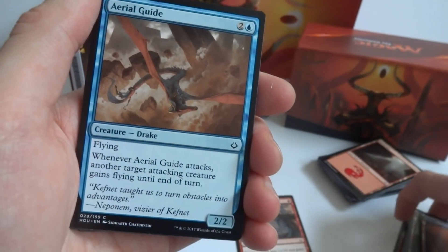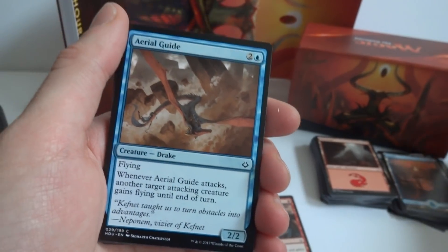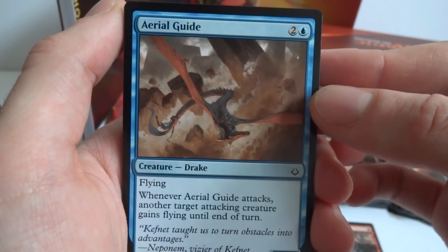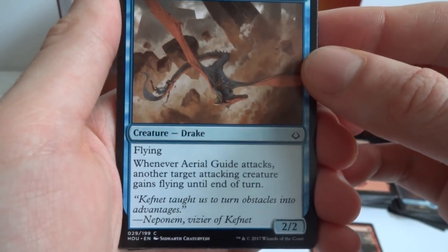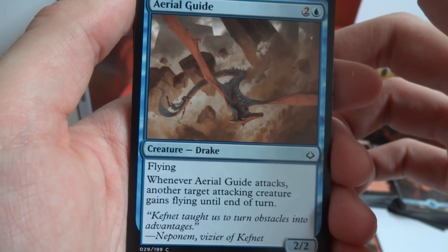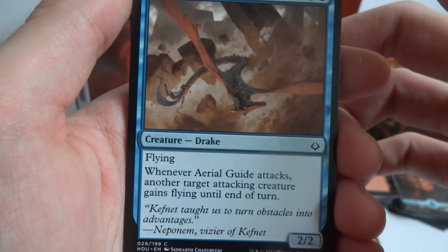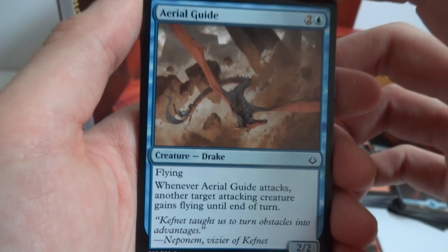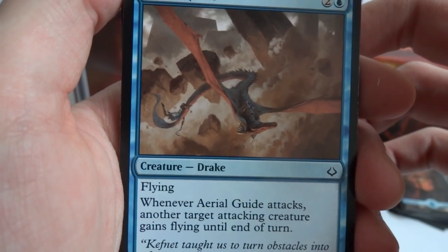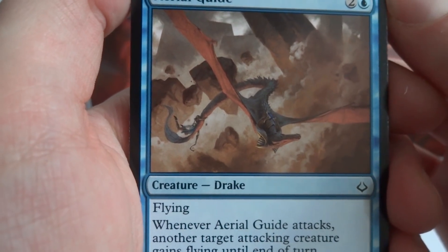I'm going to organize these: commons in one pile, uncommons in the other, rares and mythics in the last. This one is Aerial Guide — two and a blue, a 2/2 Drake with flying. When Aerial Guide attacks, another target attacking creature gains flying until end of turn, so you can give another creature flying.